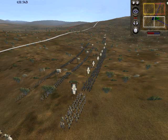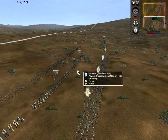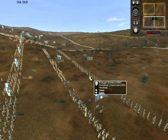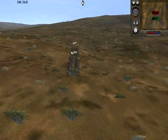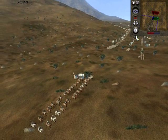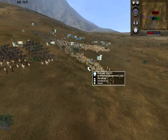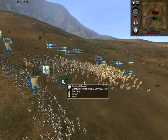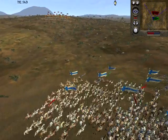I have about 8 units of Dismounted Conquistadors, then I have 4 units of Pavise Crossbowmen and 4 units of Aventuros Pikemen, and then I also have 4 units of Conquistadors — 2 there and 2 over here. My ally has Aventuros, I believe 6 units of the Knights of San Diego, and then Conquistadors and Dismounted Conquistadors.